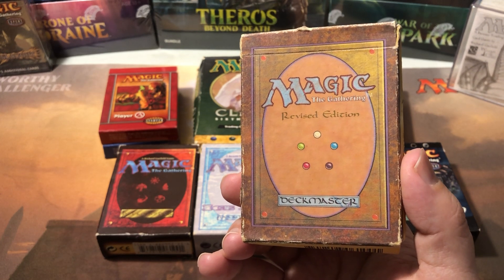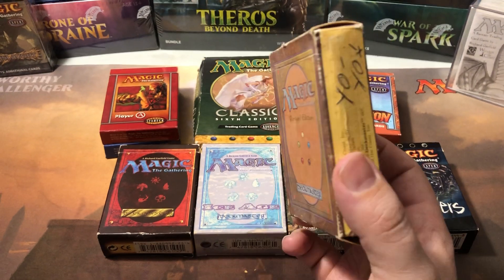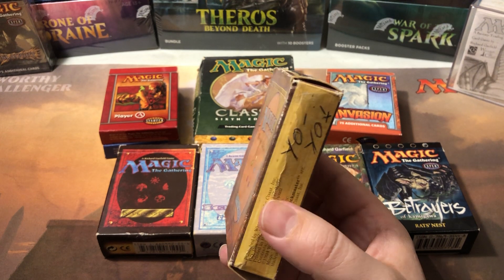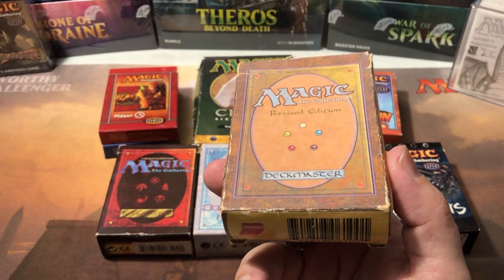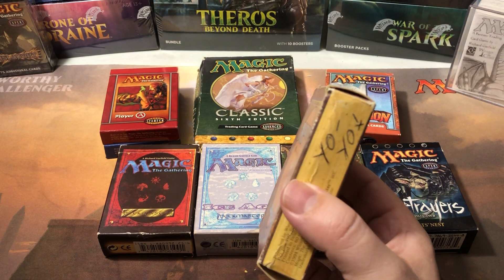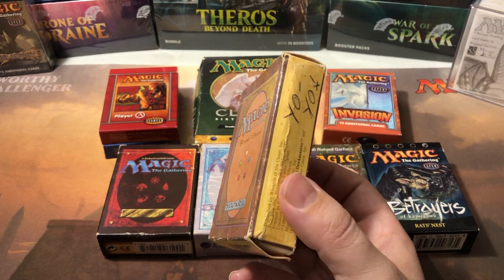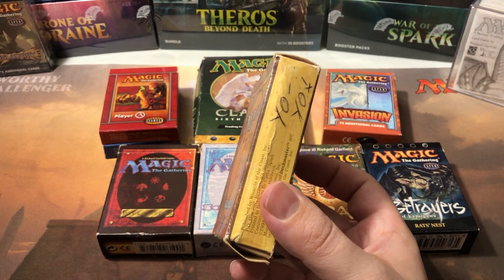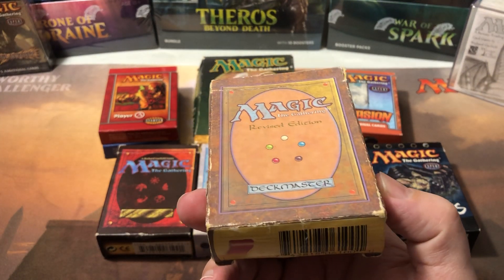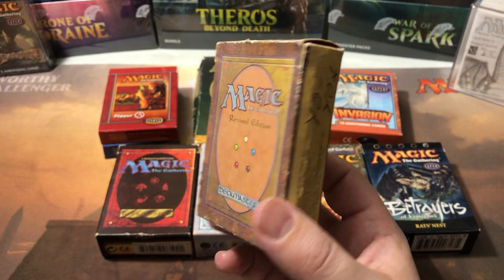You got 13 uncommons — a kind of weird number — and the uncommons could also be lands in these. So there was a large chunk of lands; you pretty much got 20 to 30 lands in one of these. Even in the uncommon slots you'd find basic lands, so you never really got all 13 uncommons — usually between five and ten, with the rest being basic lands.